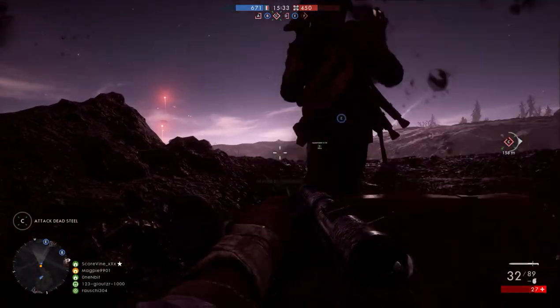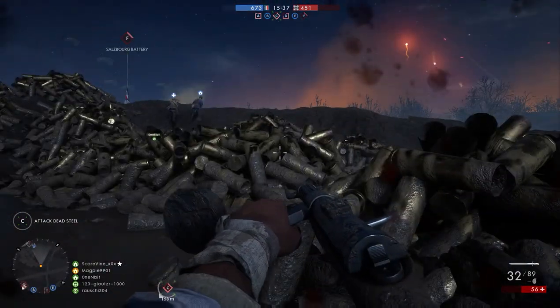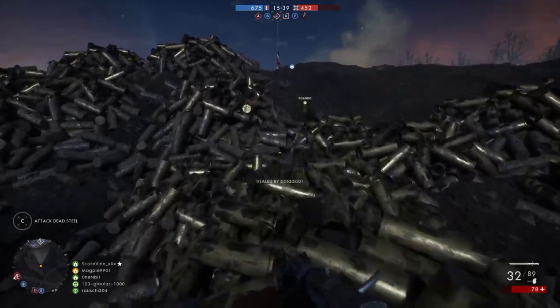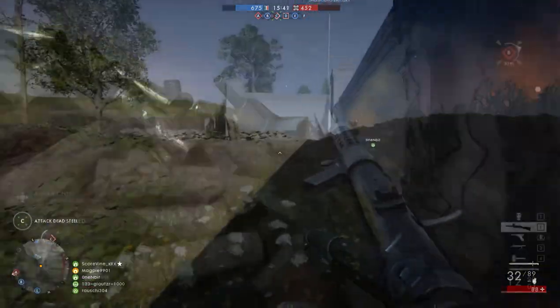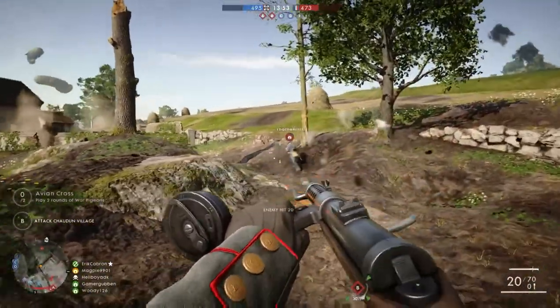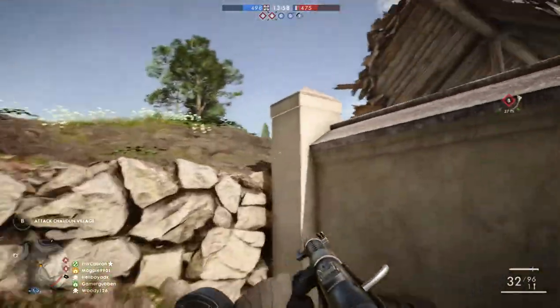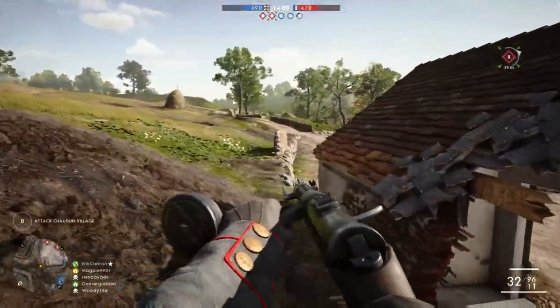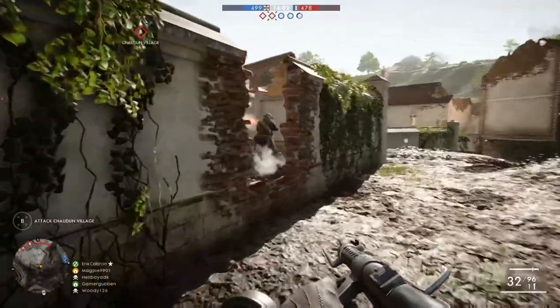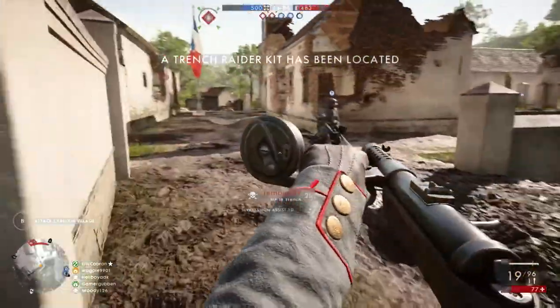The four new weapons are: the Helbriegel 1915 Defensive, the Sjogren 1906 Sniper, the Martini-Henry Sniper, and the Howell Automatic Optical. There are also going to be 19 new ribbons obtained via team-based actions such as dropping ammo, revives, and medkits. Additionally, there will be five new dog tags to acquire: ANSQ HQ, Battlefest April, Play2Give, Prost, and Sakura.